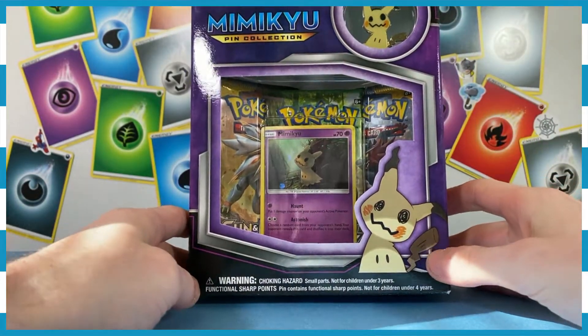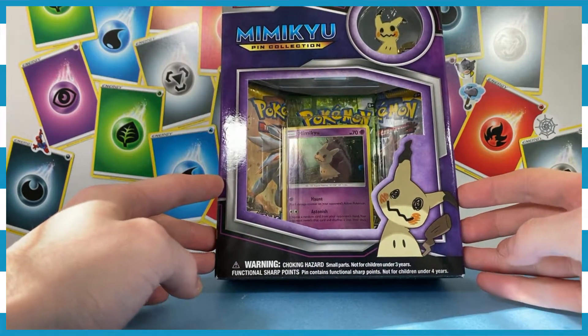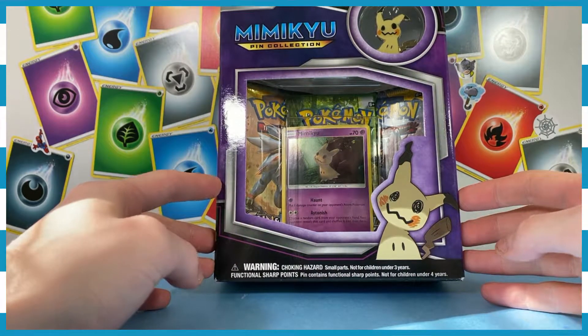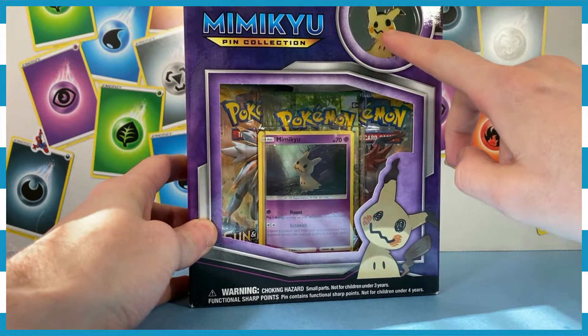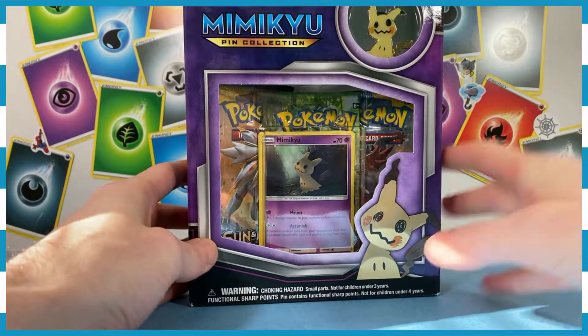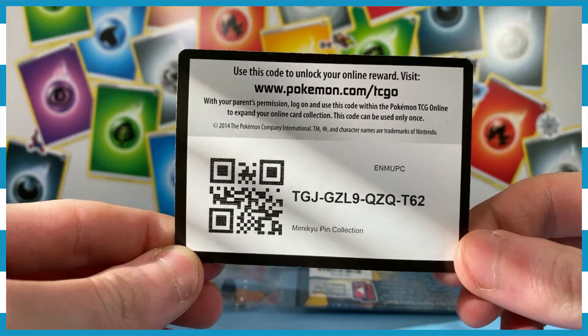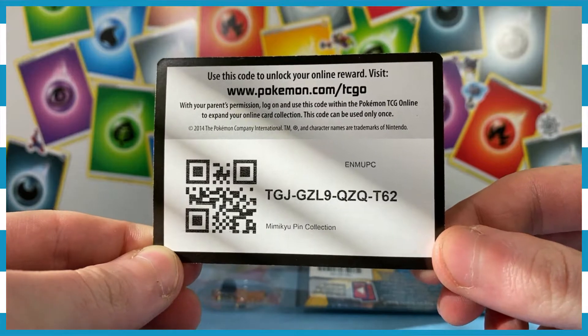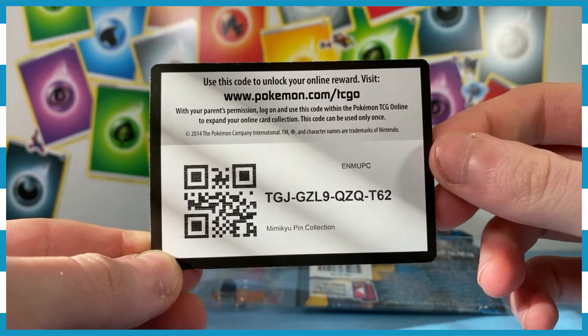There we are. Isn't that beautiful? Nice and purple. We got the Mimikyu pin collection. This was on sale at my local toy store, so I figured I'd give it a go. If you play the Pokemon trading card game online, you can use this code and redeem this box, get a whole bunch of cards and other stuff as well.